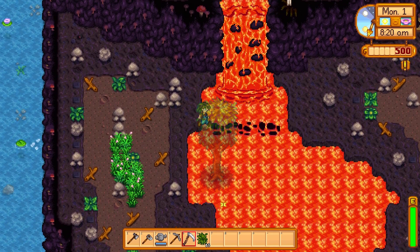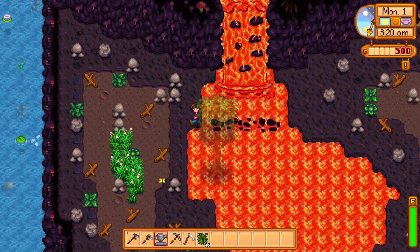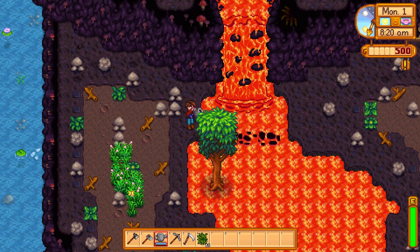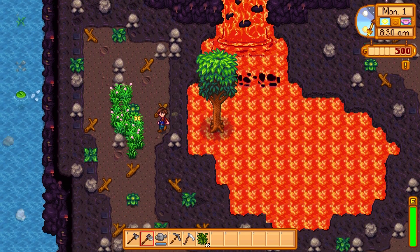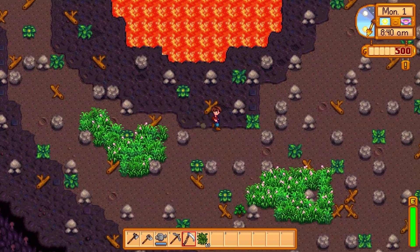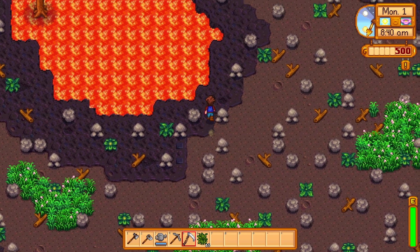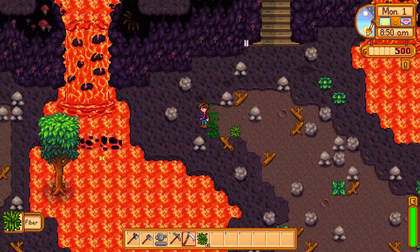Now we've got some random trees hanging out in the water. It looks like this should have connected but for some reason it didn't, so that's a little bit of a detriment on this map as well. It doesn't look like you can actually get across it on the left side — a little bit of a bummer.